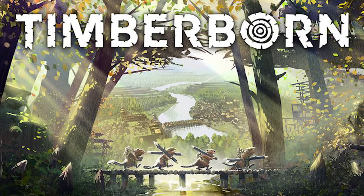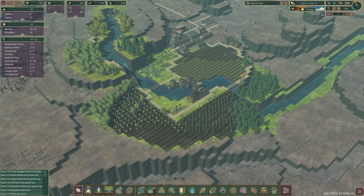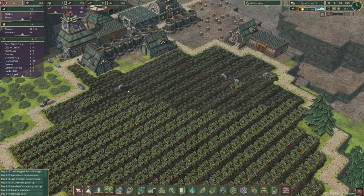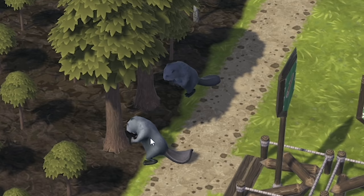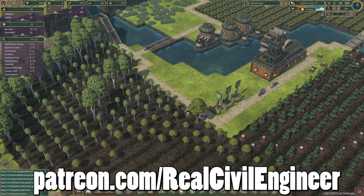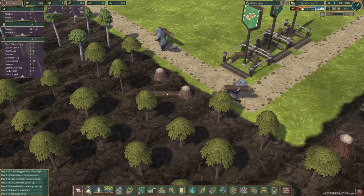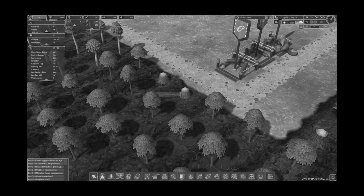Hello fellow engineers and welcome back to Timberborn. We're continuing where we left off — currently 1.9 days away from the next drought. When the drought happens, the water dries up and everything goes brown and dies. We're stockpiling, with beavers farming carrots and two lumberjacks cutting down our first ever maples. We get eight logs for every single maple tree. The power of beaver engineering.